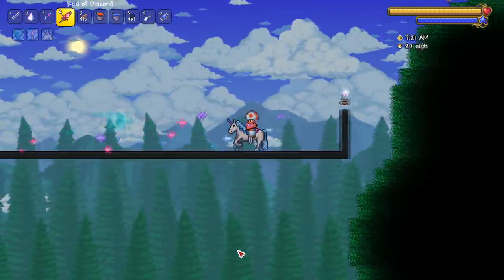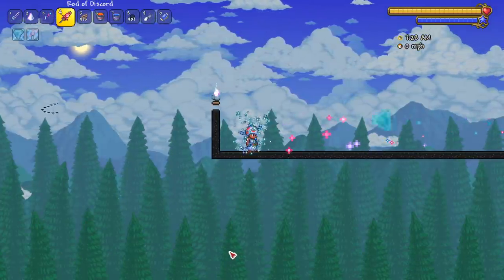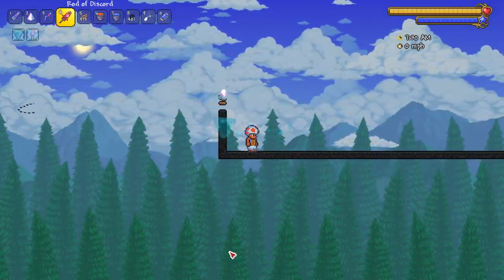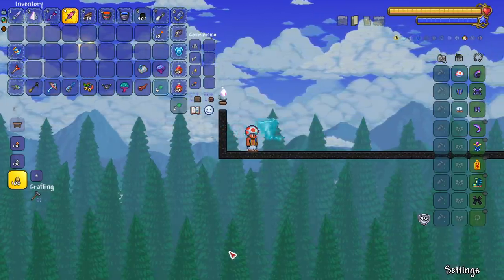It feels like the unicorn is a lot more common to get your hands on now, but maybe that's just recent RNG — because that's how RNG works. Sometimes you get the Blade Staff in one kill, other times you're spending hours waiting for 40 to spawn. Next up: the Scaly Truffle.